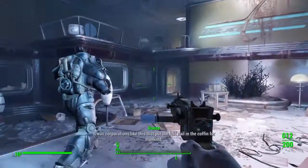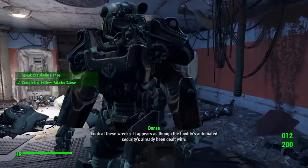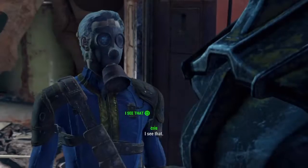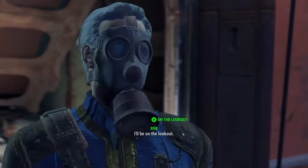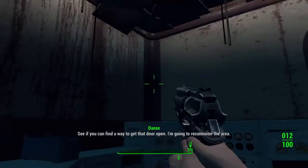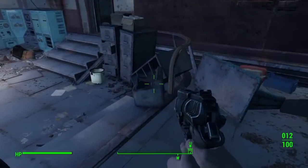Once you arrive at ArcJet Systems, go inside and follow Danse all the way through until you reach a terminal area. Don't go into that corner by the way — I got stuck up there. Once you reach the area, you will see a terminal that requires Advanced hacking to unlock.